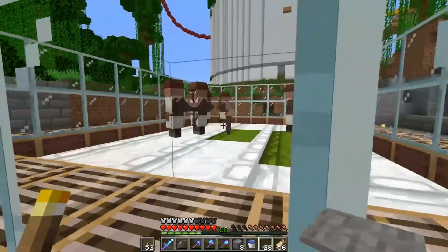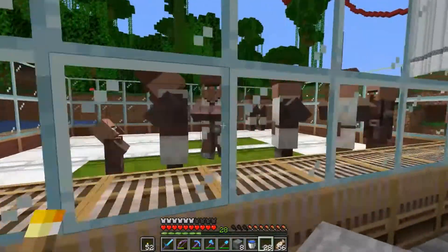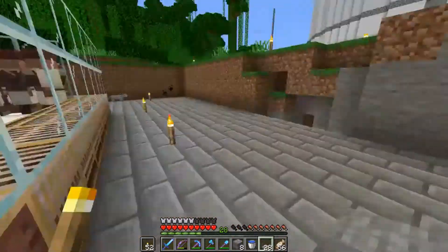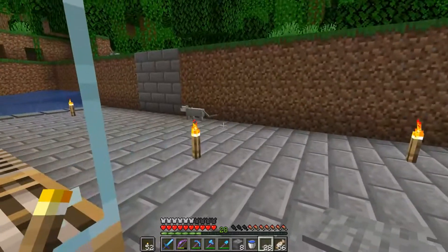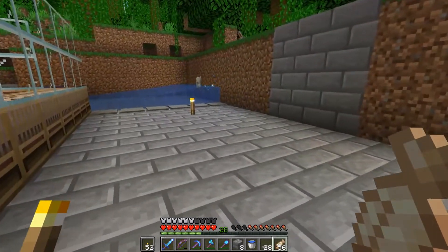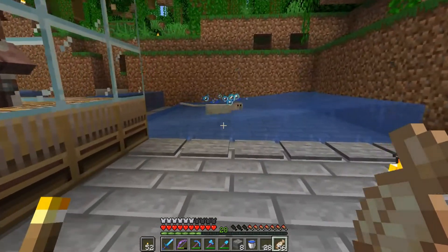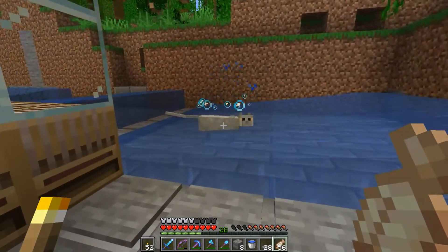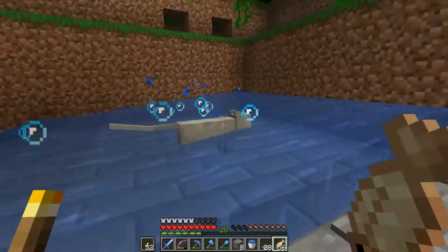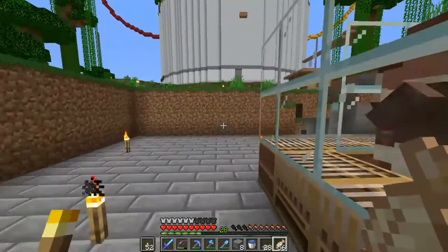We've got a little baby villager already! So it's doubling as a villager breeder as well. There's a grey cat there too - can we get him? Hello kitty. Do I need raw fish? Okay, let's get some raw fish and see if that works.